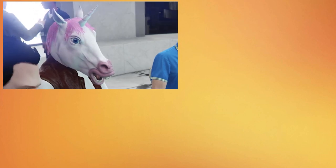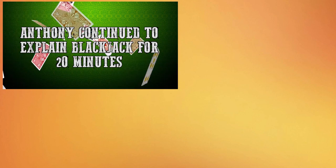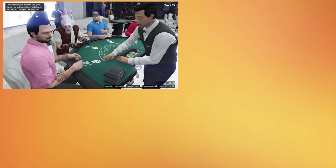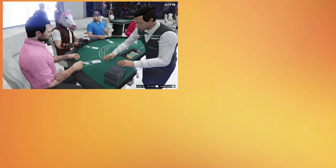If you get two of the same card, you can split them and you can have two different bets. Sorry, I forgot the bet. I've got 13 so I can hit it. I've got 19. Sitting on a solid 8. Hit me. What do you got? 16. Ooh.